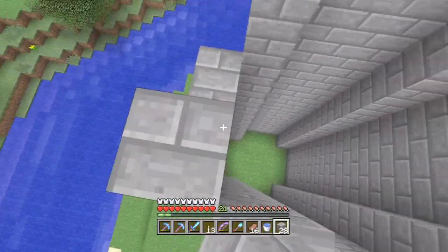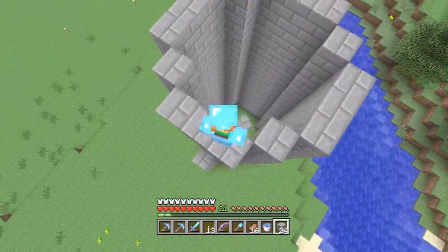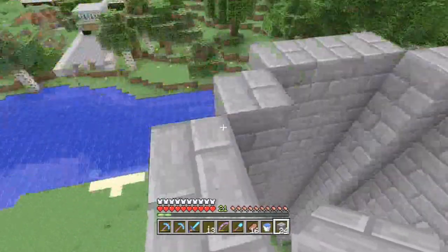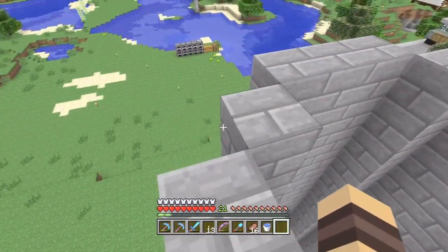Yeah, and then definitely once I build this higher I'll have to use water to get down or else I'll die. So, that's looking good — that is looking good. I think once I make these towers actually look like a guard tower it'll definitely feel more like a prison. But I'm going to work on a tower design right now and then I'll see you guys in a second.